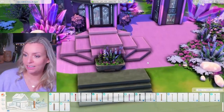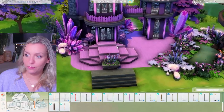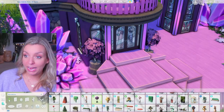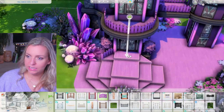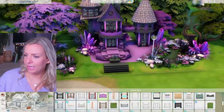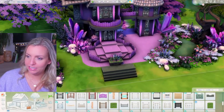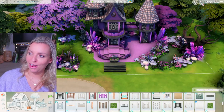Here I added a table to make a little flower arrangement, using plants I also placed around the house. I did something similar over here using a bay tree from the Perfect Patio pack. I think I want to use fencing around the entrance area — maybe like that — it looks a bit more put together. I'll probably go in and add more landscaping later because I don't like the edge here, but let's go inside for now.